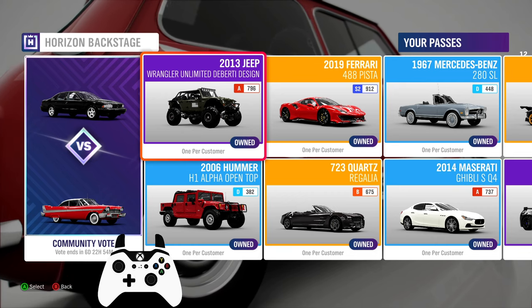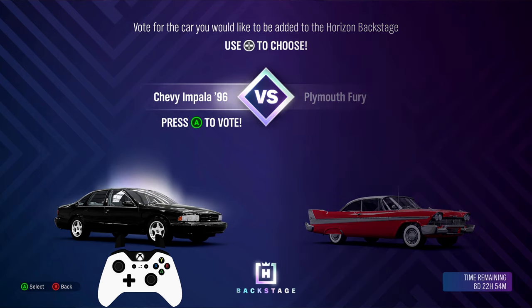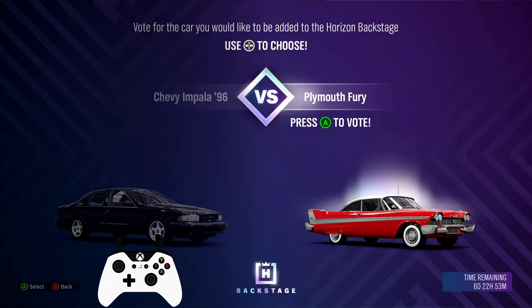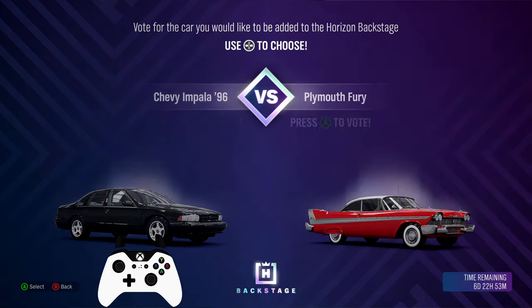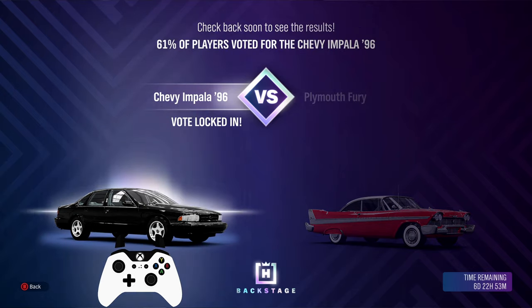In the Backstage, the Jeep got the win for last week. While this week we have a battle between the Impala and the Fury. Even though I usually pick classics, this time around I'll go with the Chevy, just because it wasn't featured as many times as the Plymouth.